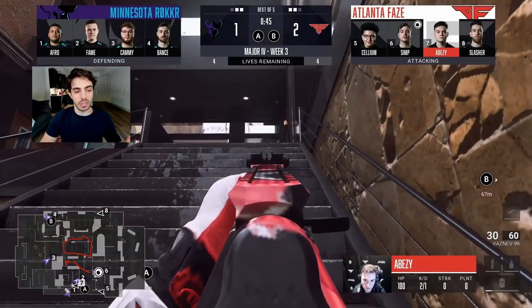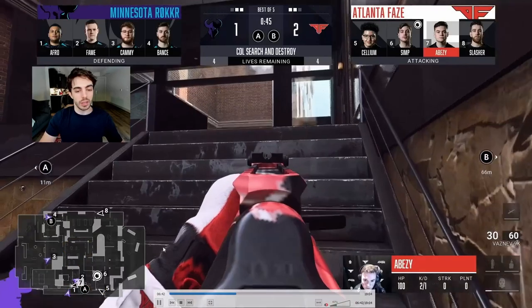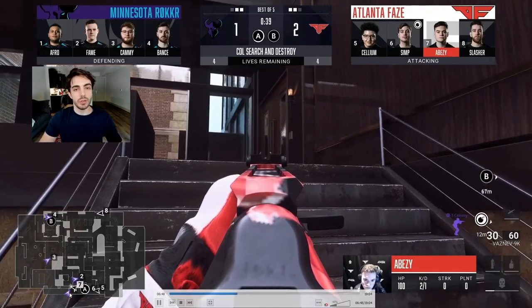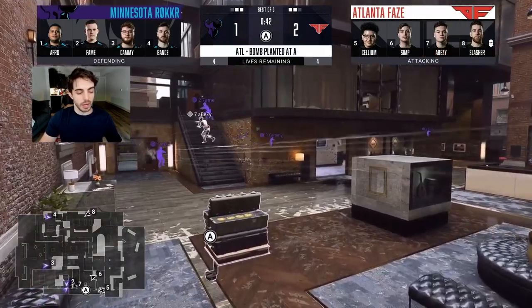BZ makes a really nice play — he crosses to the glass steps. These guys have to play super safe, with Afro low-hole and a guy top bed. BZ is playing contact off of Cell. They're playing the glass stairs heady together: if anyone busts out of the top door they team-shot; if anyone busts out of the lower door, BZ can hop over for the trade. Afro busts the door open, BZ sees it and gets the kill. Super big pick.